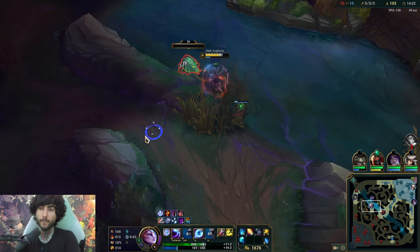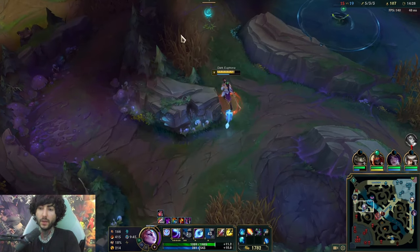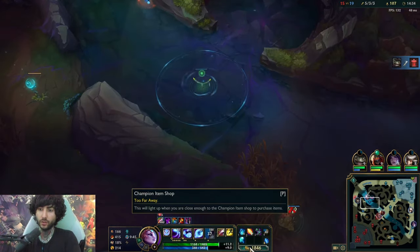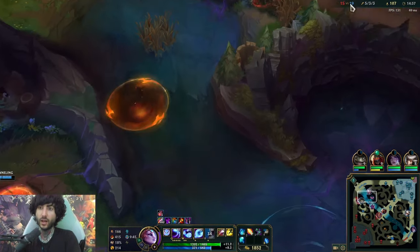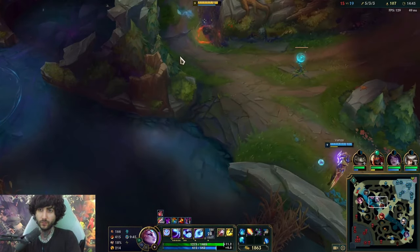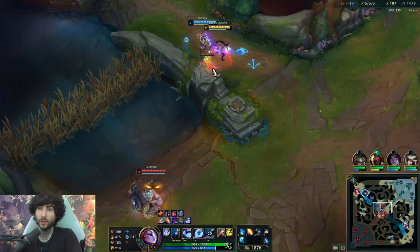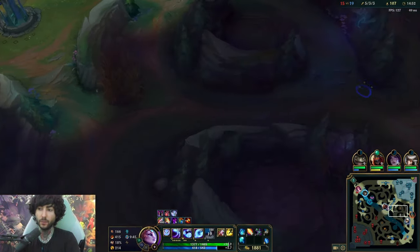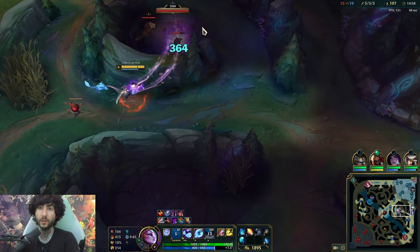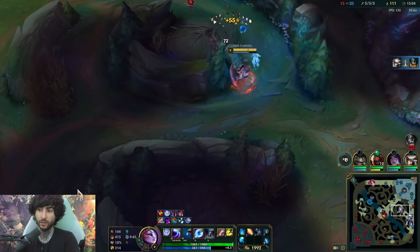Not much threat going on. I'm checking blue fast. Ward here, and maybe if I want to do herald I can do herald, but Braum is checking so we don't really want to do herald right now. This guy is a sacrifice I am willing to make — a mighty sacrifice. I really don't want to base when I'm close to my item, so I'm going to keep my pressure going. Olaf's dead but I'm not going for Olaf — I'm just getting my camps. My jungle camps are very important for me and for you.